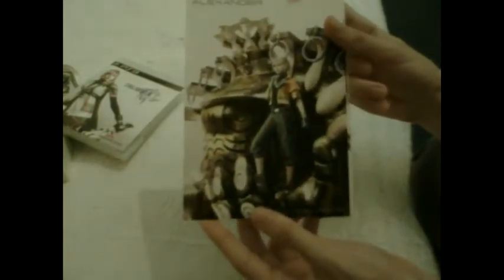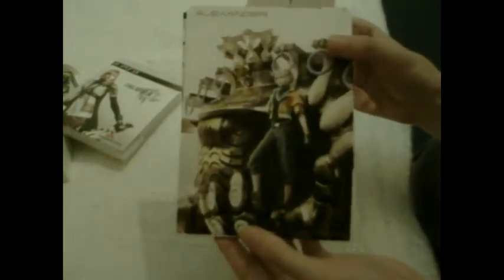So this is the game. Now we have some postcards with some very nice artwork. Here is Snow and Shiva — that's his summoning. Here is Hope and he summoned Alexander. And here is my favorite character, Lightning, with Odin.